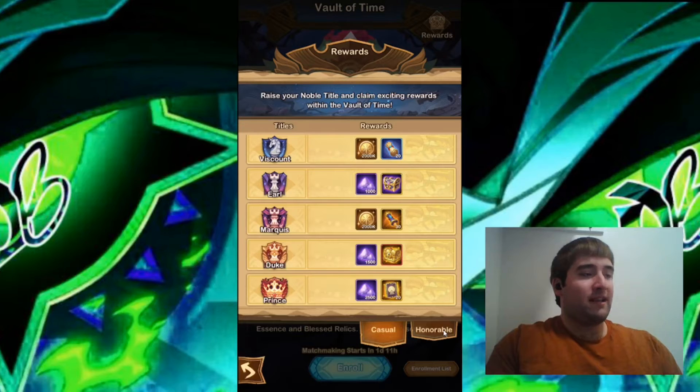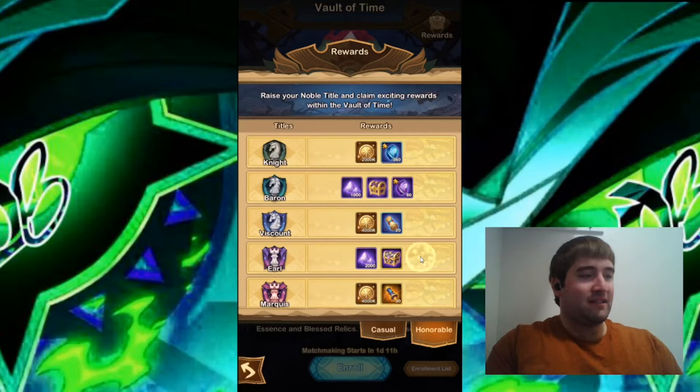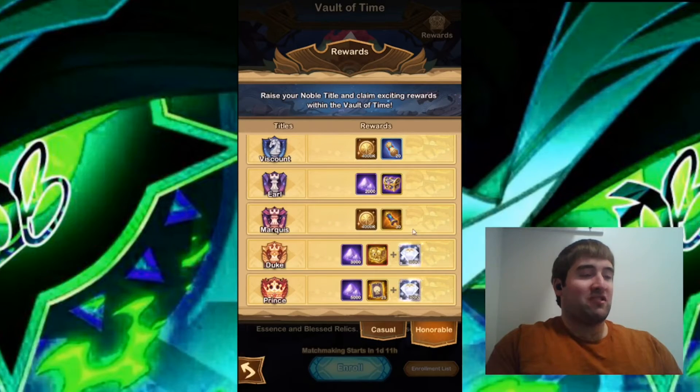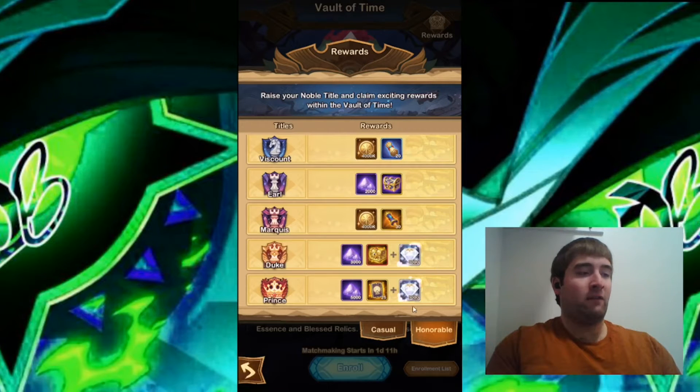That's pretty much the casual rewards. The Honorable rewards just give you slightly more rewards. The big thing is with Duke and Prince — they give you an extra 3,000 diamonds if you reach Duke and an extra 3,000 diamonds if you reach Prince, so you're getting 6,000 diamonds total if you reach Prince. Instead of 20 Stargazer cards, they're giving you 25. The main thing people go for with Honorable is getting those 6,000 diamonds.